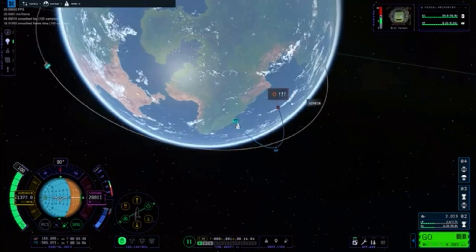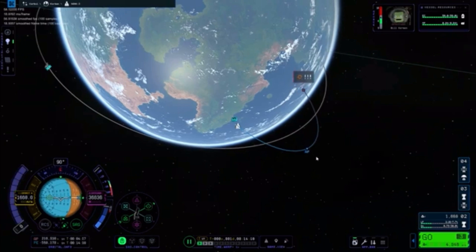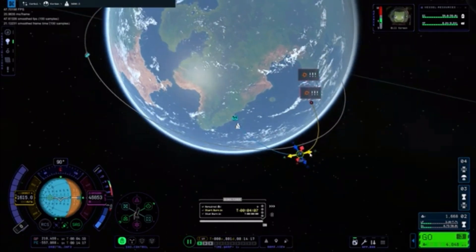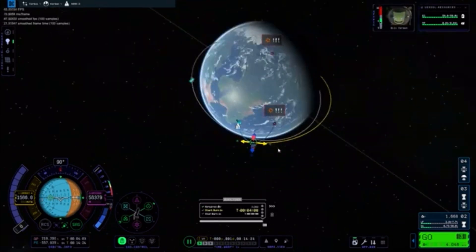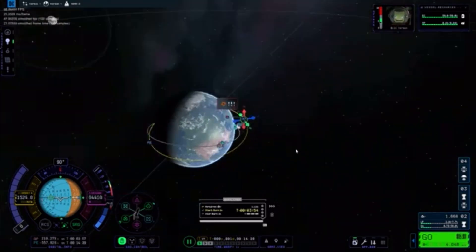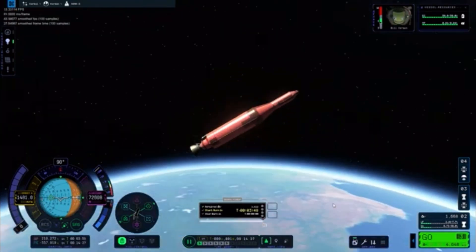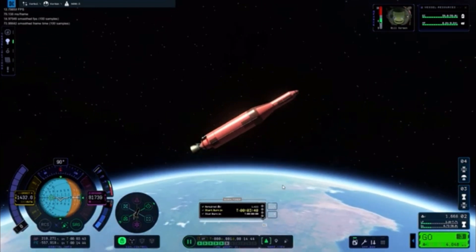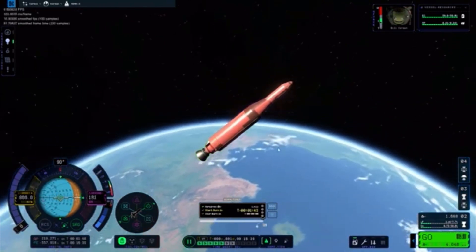The map view has a lot of problems. I can't see how high my apoapsis is. Kerbal Space Program 1 did that so well. Maneuver nodes — what is that? Those are bad. Look at this maneuver — we got our periapsis but how high is it? I have no clue. It just doesn't tell me. I have no idea how high my periapsis is. I'm going to raise it until it circularizes. This SAS mode is not great. Also, that's not how much delta V I have left, and that's not how much delta V I need.